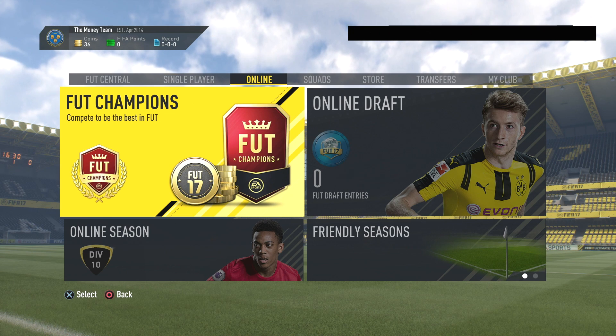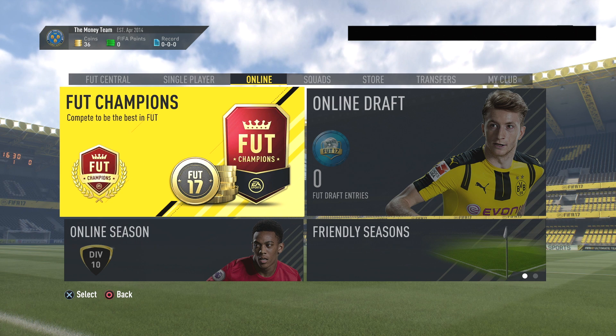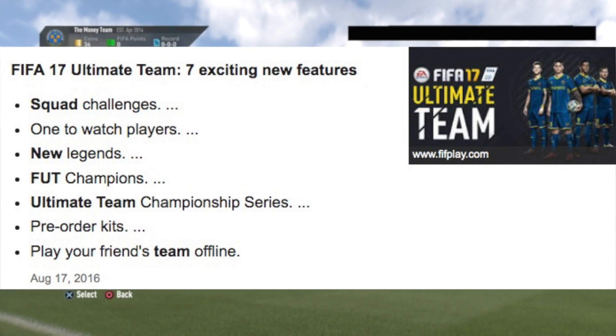According to online webpages, there were seven exciting new features in Ultimate Team from FIFA 17: squad challenges became a thing, one-to-watch players became a thing, new legends, FUT Champions was also introduced, the Ultimate Team Championship Series, pre-order kits, and play your friend's team offline. Obviously, Ultimate Team had more new features than career mode.